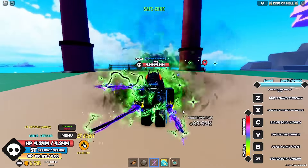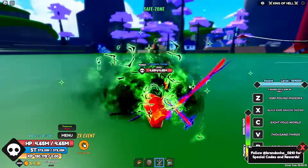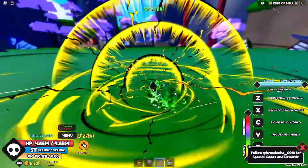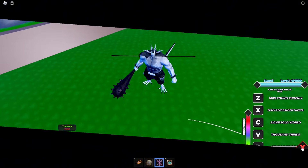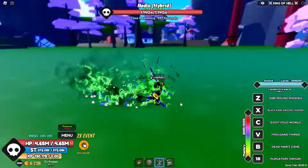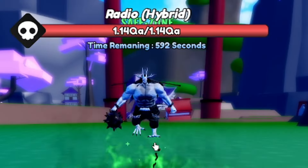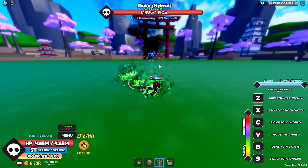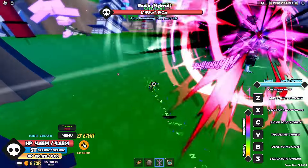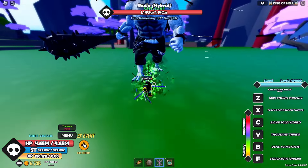We're in the raid now, let's equip everything. Let's go with the conqueror. Where's the boss? There he is — look how he walks, very funny. We're going to wait for the last move to get off cooldown, and then we're going to do it. It's off cooldown, let's go.